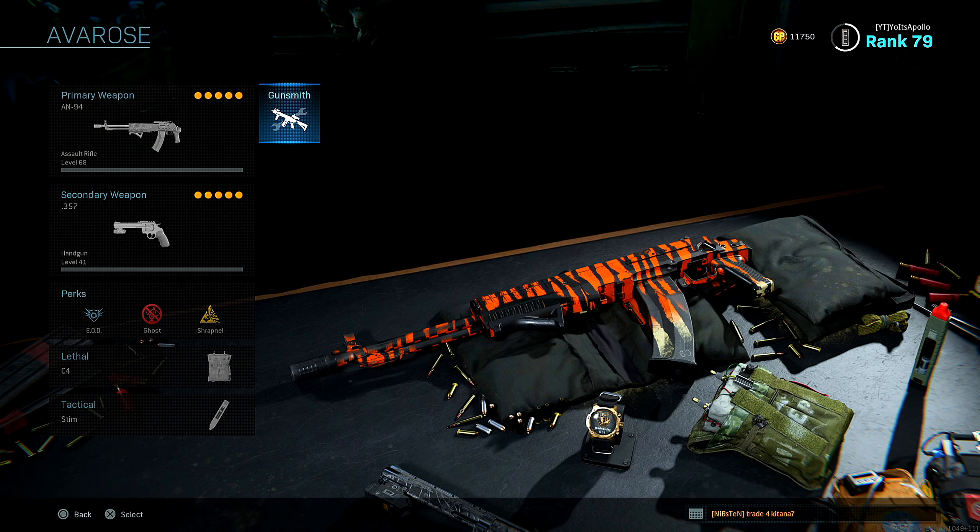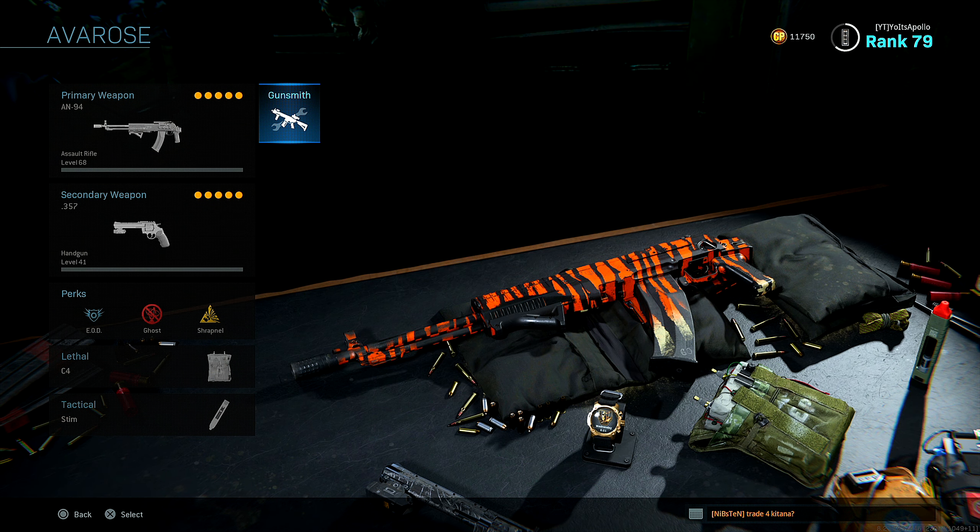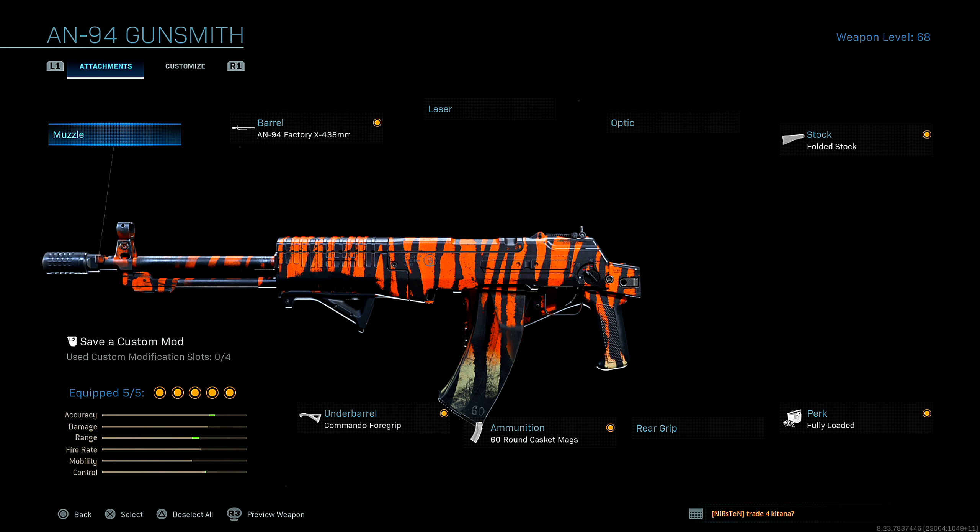Alright, what's going on guys? It's your boy Paolo. Today I'm going to be showing you guys the brand new AN-94 in Modern Warfare. This gun just dropped. I'm going to be showing you guys the best class setup you guys can possibly run on this thing. I grinded this thing out for you guys. So let's get straight into this class setup.